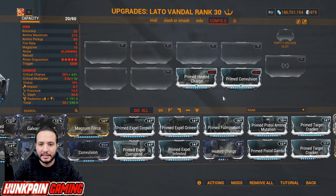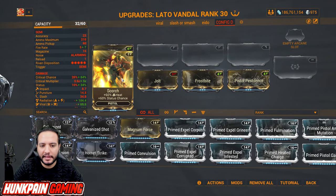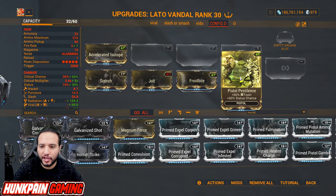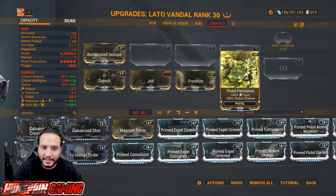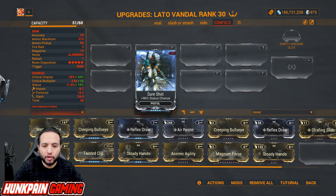For 60/60 elemental mods: Scorch for heat and status chance, Jolt for electricity and status chance, Frostbite for cold and status chance, Pistol Pestilence for toxin and status chance, Accelerated Isotope for radiation and fire rate — these came with the Whispers in the Wall update and are must-haves. Sure Shot: 90 percent status chance, very awesome.